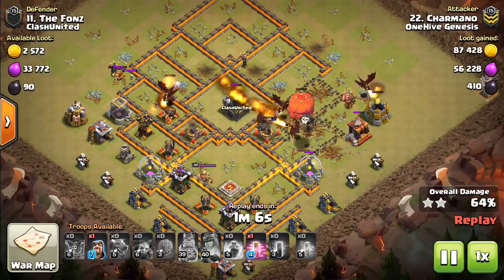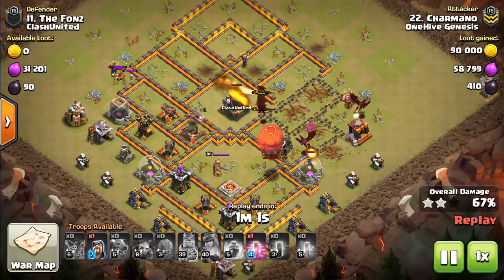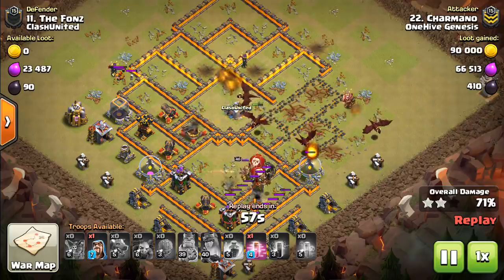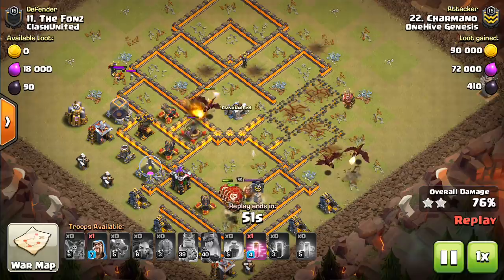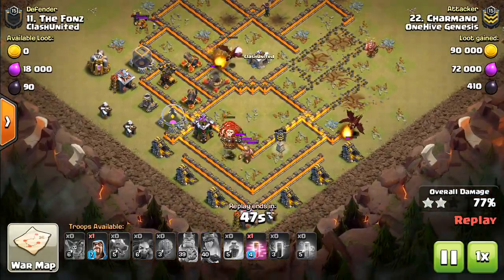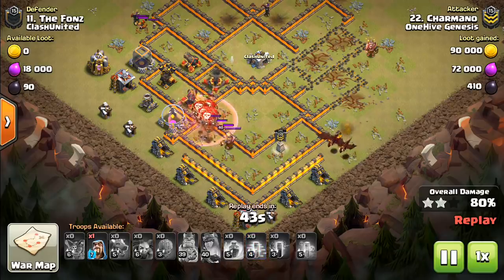Especially as you get to town hall 11 and 12, queen charges become much more important. Being able to freeze the queen and also force her to get through a relatively high HP tank is going to waste a lot of time. So it's a good anti-queen charge defender in your CC, which only applies to town hall 9 and above where you actually have a queen to charge.